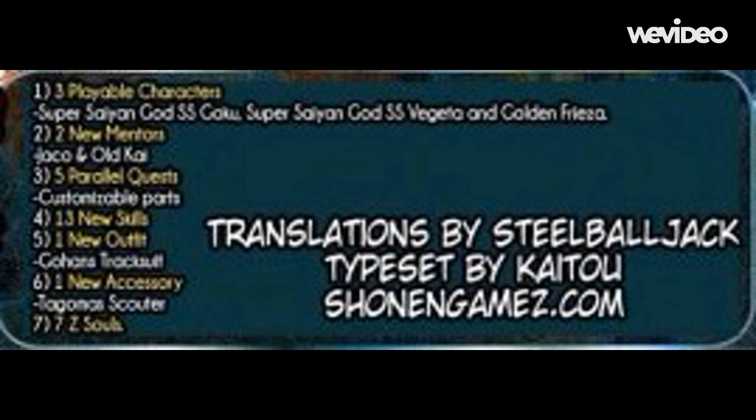Number two — and this is a high point for me — you get Jaco. Jaco is a pretty cool character if you've read the manga. You also get Old Kai. Now this is speculation, but I think Old Kai could give us the potential unlock ability. If we get that move, it would be like the best move in the game — even better than Super Saiyan, since Super Saiyan potentially works on other races too.